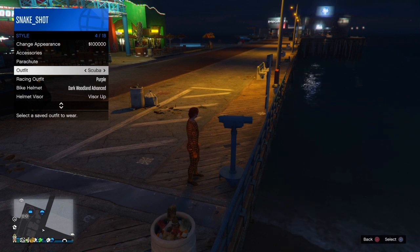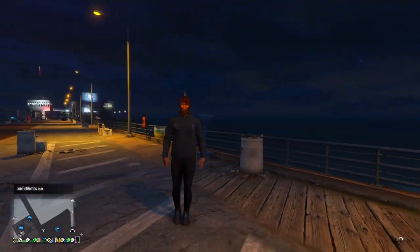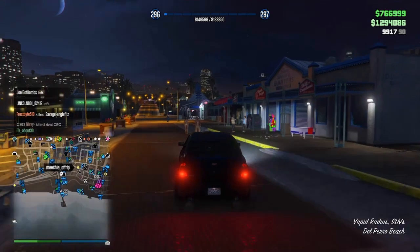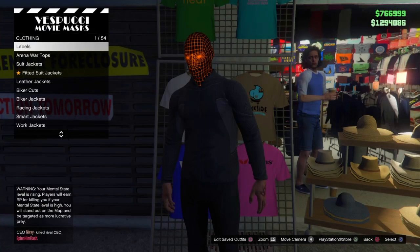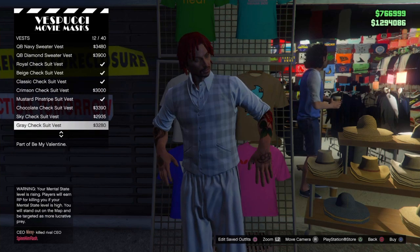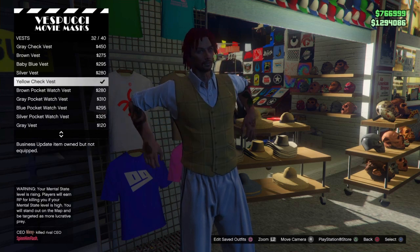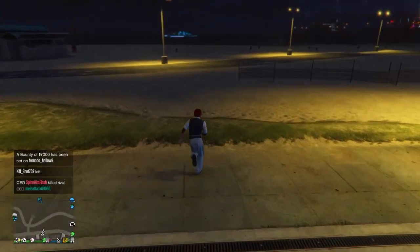Once you do that, go under style and go to that saved scuba suit outfit. When you walk away you should see that the body suit has merged onto the scuba suit. Once you do that, make your way down the road into the clothing store. Once you're there, head over to the vests and get one of the styles I'm showing here — I'm going to do the yellow one since I already have it.